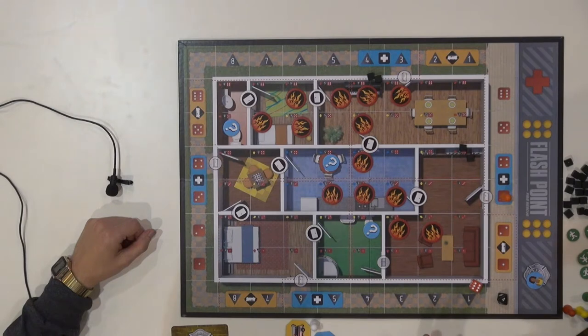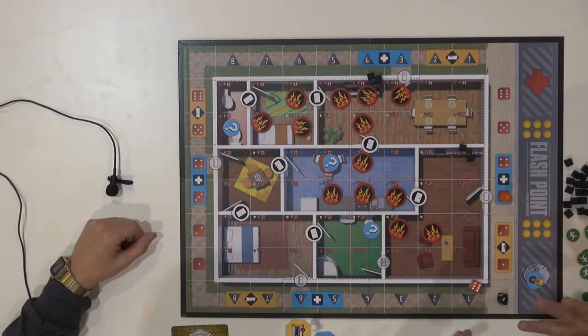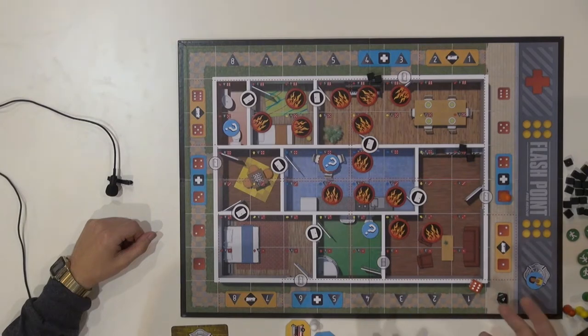We put the family game in there so you could play with your kids. I have a 5-year-old and an 8-year-old son. The 5-year-old kind of gets the concept — he can play along. It's a fully cooperative game, so we can help him. He just likes to save the victims; he never wants to fight the fire. He can still play along with us, and that's why the family rules are in here.